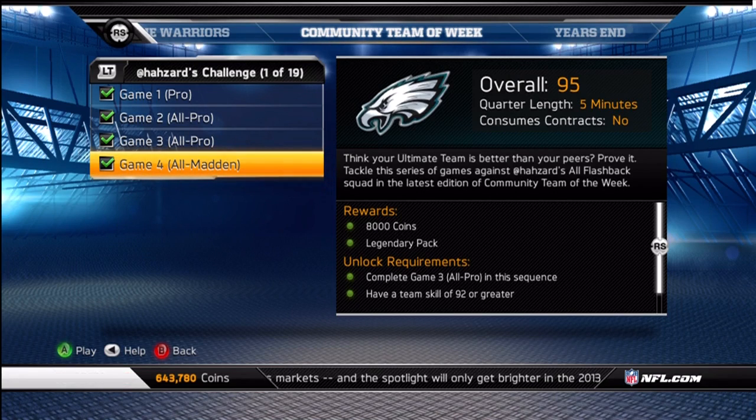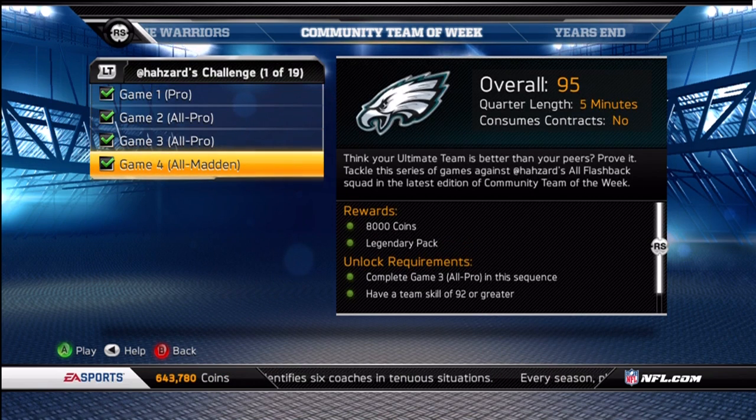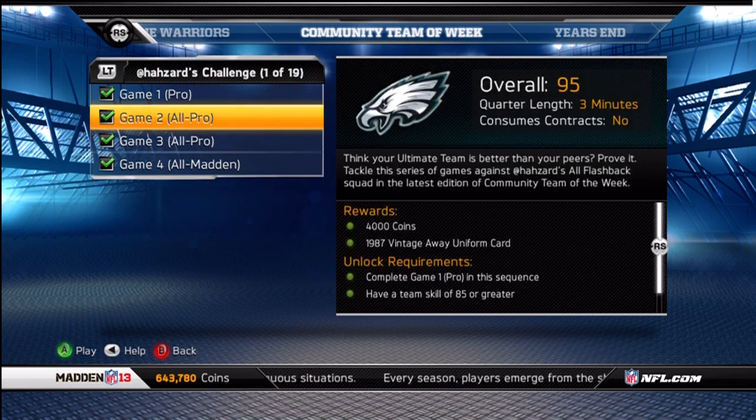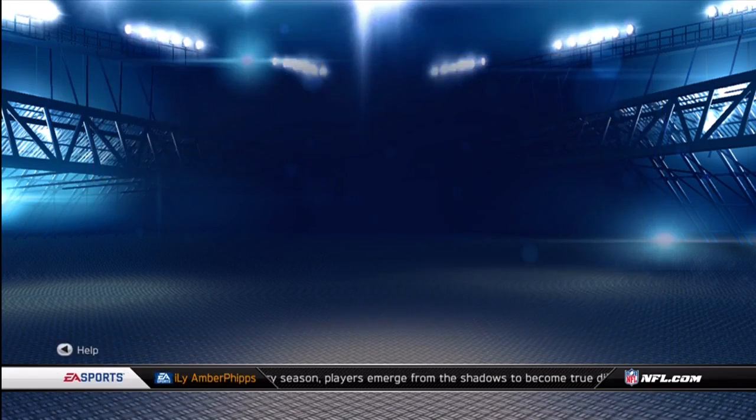Yo guys, what is up? It's Nick, and today a new Team of the Week came out from Hazard, or Hazard, however you want to pronounce it, because he didn't spell Hazard right, so nobody knows exactly how to pronounce that name. It's the same as always: 20,000 coins, two jerseys, and a legendary pack.